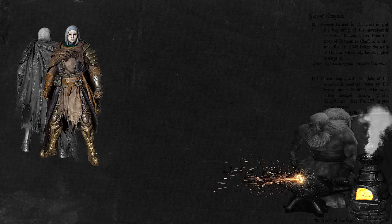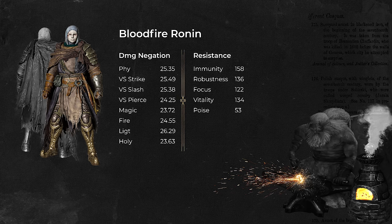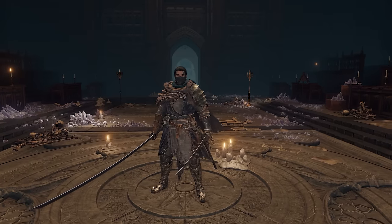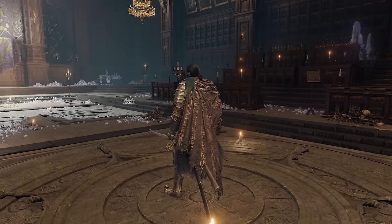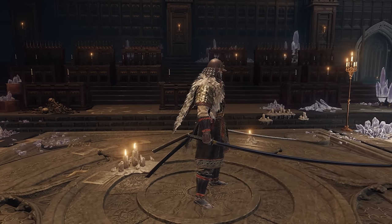For the armor, I use the White Mask along with Ronin's armor and gauntlets as well as the Bull Goat Greaves. Together you achieve over 51 poise, which is important so you don't get easily staggered while performing with this build. The White Mask increases attack power by 10% for 20 seconds, similar to Lord of Blood's Exaltation Talisman. Sometimes I swap it for the Bandit Mask because I like the way it looks with Ronin's armor. For the early game you can use the Land of Reeds set with Gaiden armor.